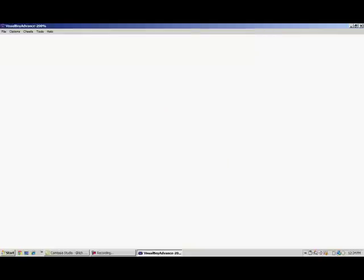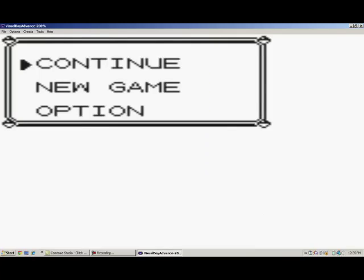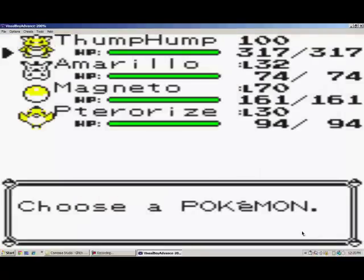Here we are at part four of Glitch Yellow, because this is pretty much what I'm going to be doing for a little bit. I do have battles saved up so I'm going to upload and narrate those, but right now I'm just doing some Yellow because that's what's interesting to me right now, plus I've been getting a lot of views on these in a really short amount of time. Anyways, here's our party today — we've got Thump Up the Nido King and Amarillo the Pikachu.